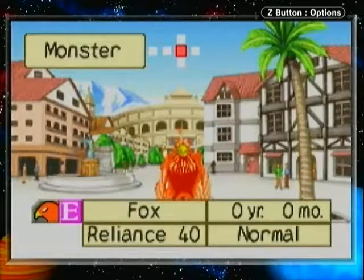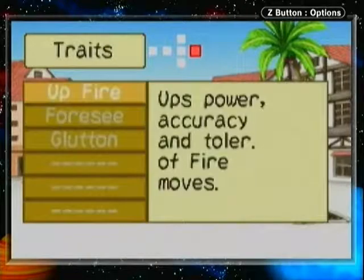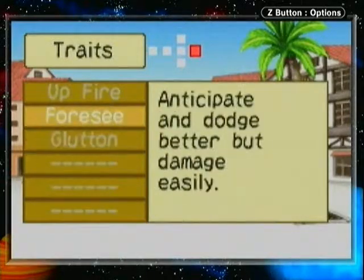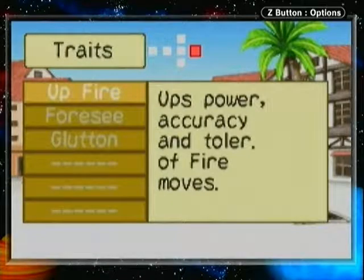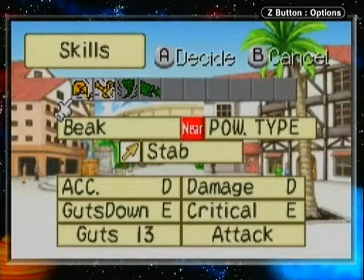Being a combined monster, he starts with Reliance 40. He has pretty decent intelligence to start off with, nothing else too impressive. He starts off with Glutton, along with 4C. And of course on fire, because like many foxes, he can use fire. And he also starts with 4 attacks, being a combined monster.